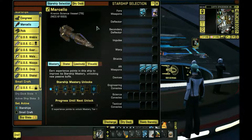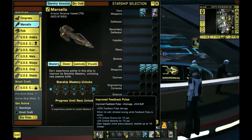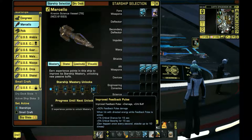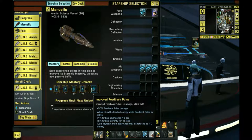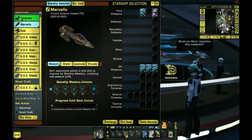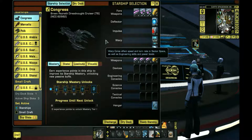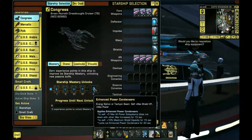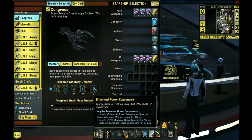The Kremlin science vessel - great ship. Improved feedback pulse. I don't know, but I plan to actually do a full build on it and go from there. Don't know what type of build, but it's a science ship as you can obviously see based on the science consoles. Now this one - it's more of an engineer Breen ship, but this trait right here is good in a lot of ways for science-type builds.